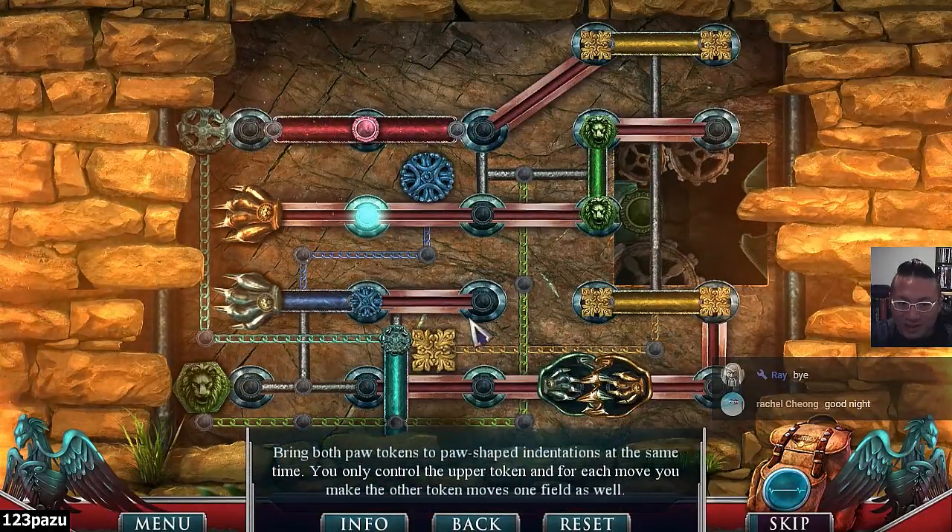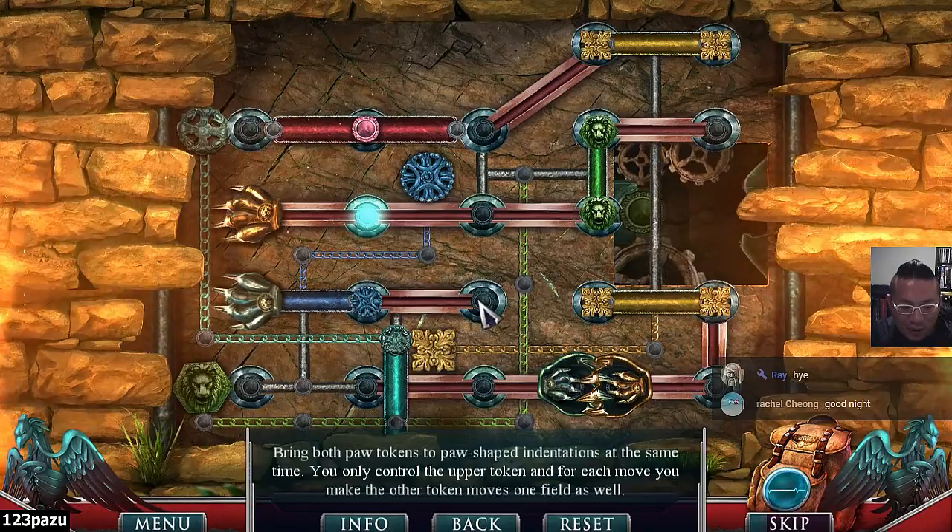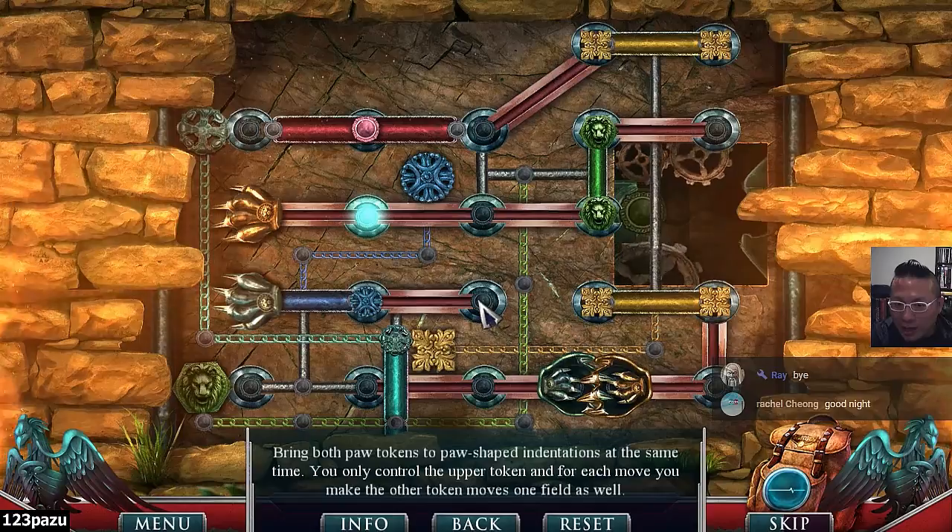Not sure what this is. Bring both paw tokens to the paw shape indentation at the same time. You can only control the upper token, and for each move you make the other token moves one field as well.